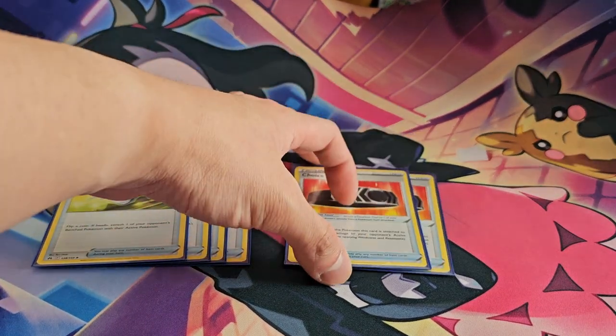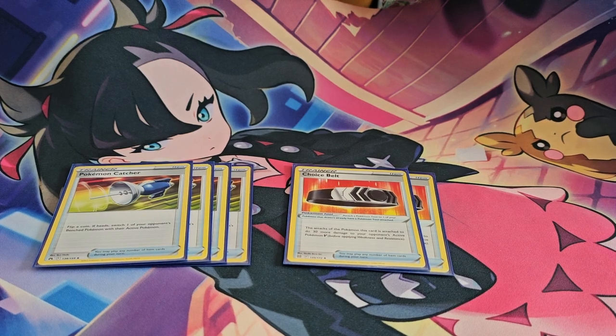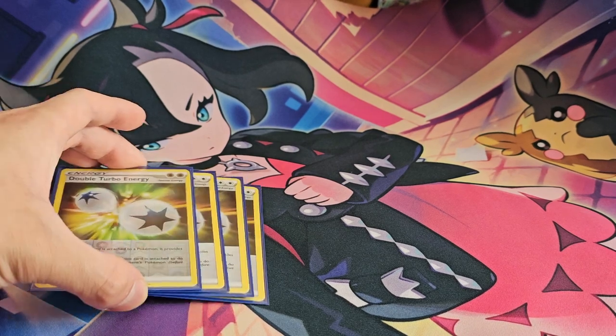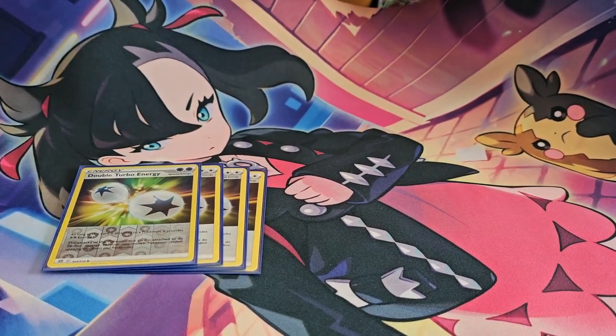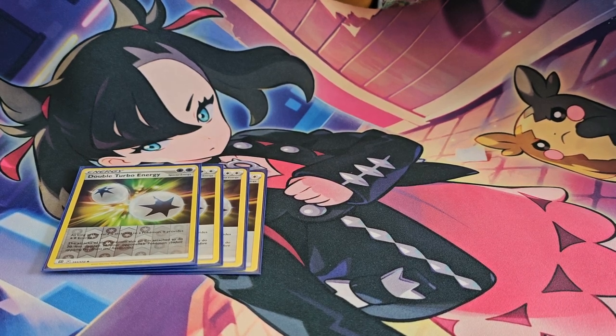To wrap up the items, I'm playing two copies of Choice Belt, which allows me to do 30 more damage onto my opponent's active V Pokemon. The reason I'm playing Choice Belt is to make up for the weakness of Double Turbo Energy. Double Turbo Energy gives you two energy — exactly what Salazzle wants — but it deals 20 less damage to your opponent's Pokemon. So using the Choice Belt adds 30 more damage, more than compensating for that drawback. It's a little fast but has a weakness in attack that's made up for by the cards you choose to play.